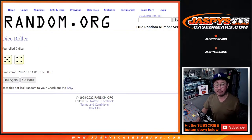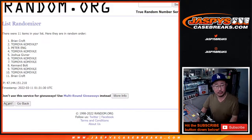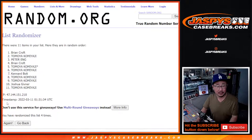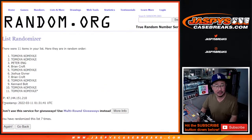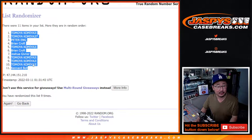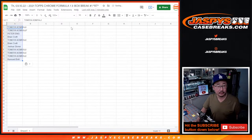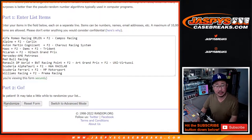Five and a four, nine times. One, two, three, four, five, and a four. Six, seven, eight, and ninth and final time. We've got Tomoya down to Kennard. Five and a four, nine times for the teams — we've got Haas down to Alfa Romeo.